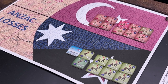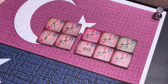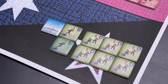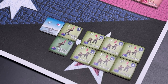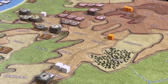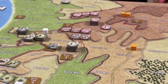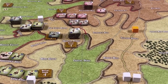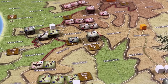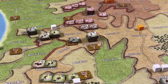Looking ahead to the next turn: the Turks have ten casualty points and the Anzacs, who lost the Queen Elizabeth, have nine. Will the Turks be able to stop the Anzac advance and hold the line? Will the Anzacs capture one more victory point location and win an automatic victory before more Turkish reinforcements arrive? Stay tuned for the next episode of Assault on Gallipoli. This is Stuka Joe signing off for now. Thanks for watching.